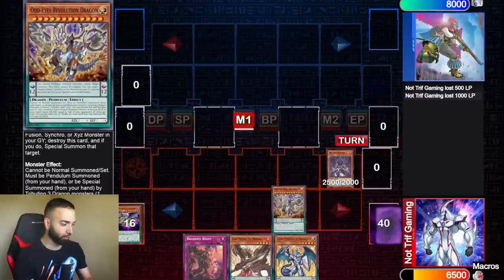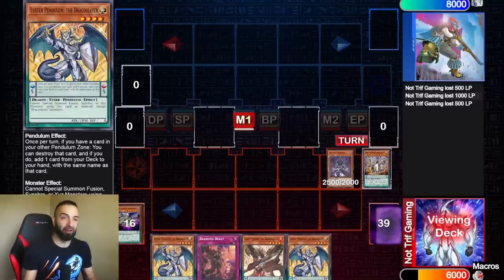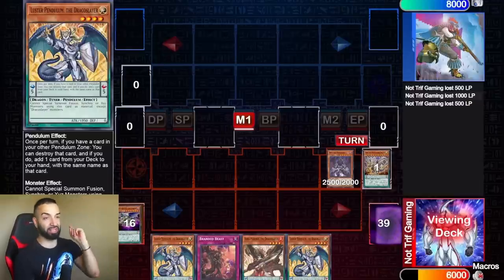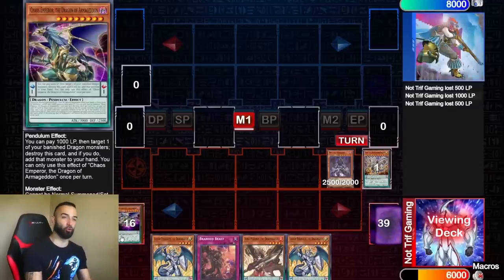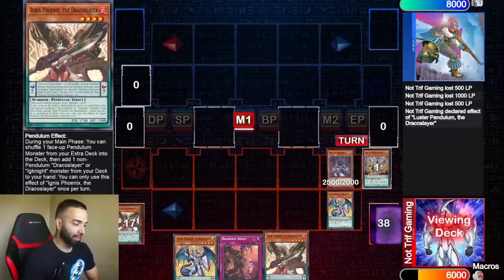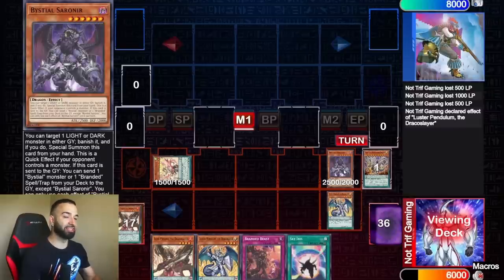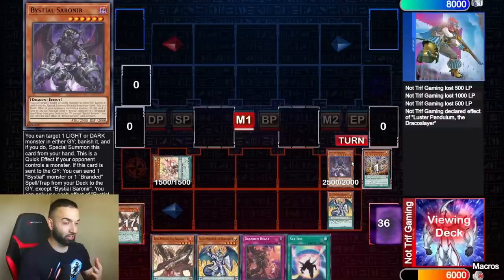Revolution Dragon is not once per turn, so we can use it again and search whatever we want. We don't even have Face-Off in hand but that's fine — Face-Off makes this deck very nice because you get more extenders and your extra deck will always be full at any scale you want. Next we're going to use the effect of Luster, then get Ignis, and trigger that to special summon Pegasus.